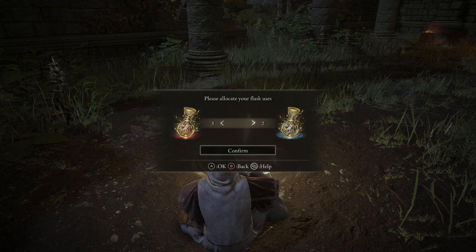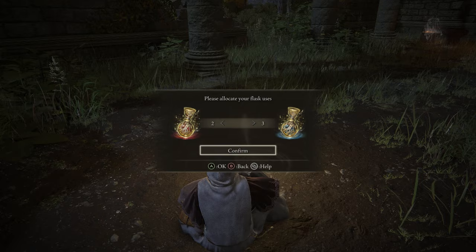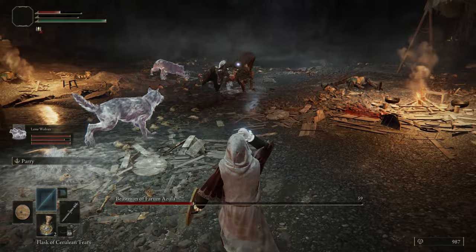For your flask choice here, you want to stack mostly into FP, probably have a couple of health potions, because if you've run out of FP you're probably going to die anyway, so I would lean towards FP over health.